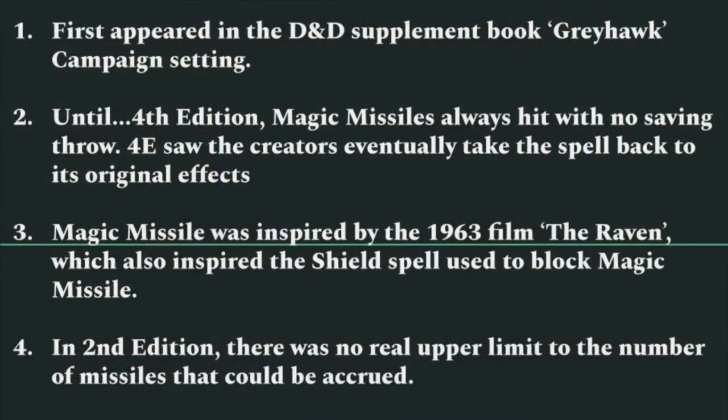It's a really good spell, especially for first level, and it's a spell that can keep its usefulness depending on the edition you're playing. Let's dive right into the details and specifics. When it comes to Magic Missile, this first appeared in the Dungeons and Dragons supplement book Greyhawk — the Greyhawk campaign setting, which is where you get gods like Pelor and Hextor, and where Mordenkainen and Bigby originally started running around.